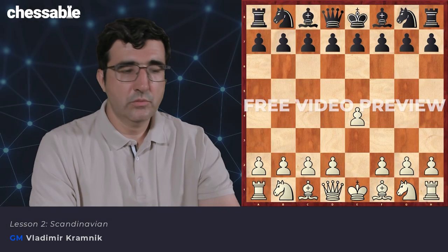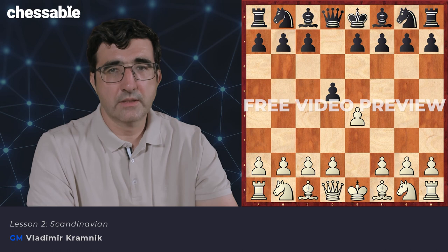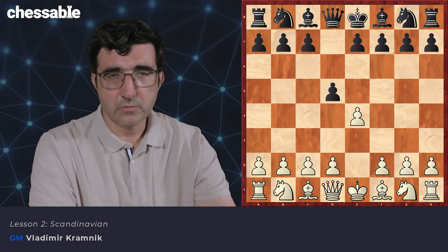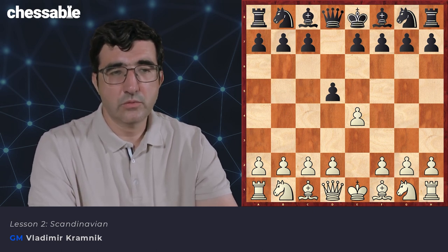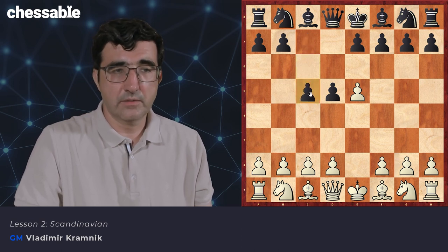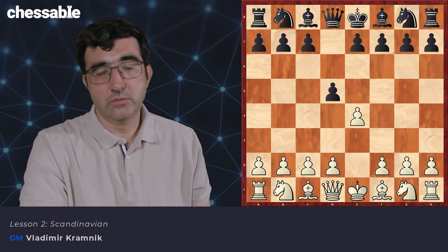Let's move to e4-d5. This opening is called the Scandinavian Defense. It actually makes a lot of sense, because with this move Black is immediately fighting against White's central dominance, forcing White to exchange the e4 pawn. E5 is obviously not great because Black can play c5, Nc6, and the pawn on f5 is too exposed. So White practically has to take on d5.